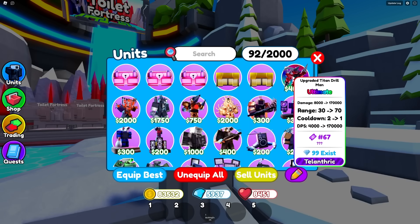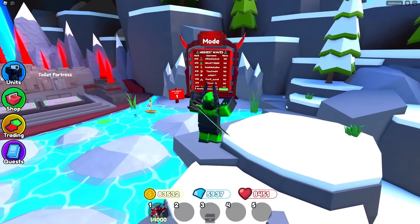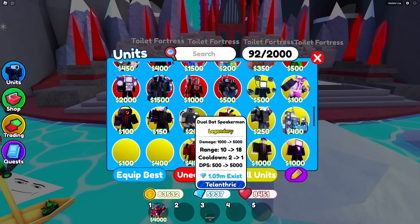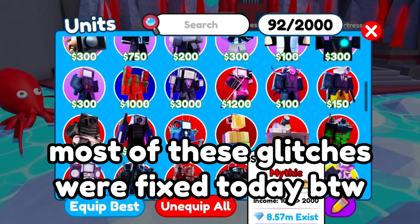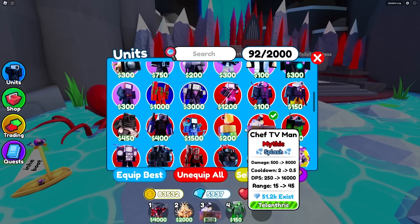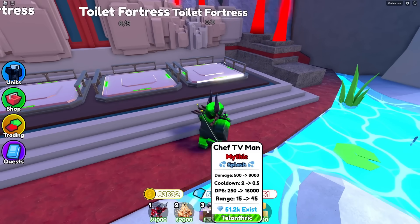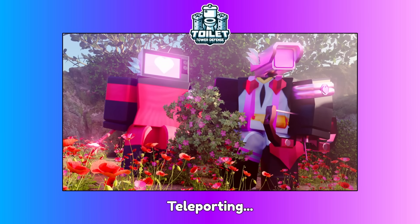We need to equip the upgraded Titan Drillman, which still does not show people's usernames on it, and it's been an entire day since it was awarded — so 99 exist, meaning just one person did not claim it. We also need to equip the Titan Clock Man because you can literally freeze time and there is a glitch with that. We also need to equip the two slowing units that are broken: Chef TV Man and Green Laser Cameraman. And just for the sake of making this an actual strategy, we're gonna equip the Santa TV Man.